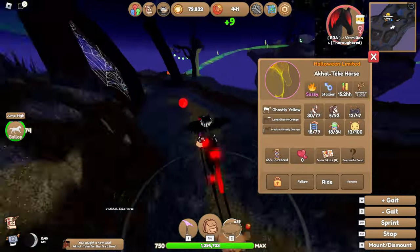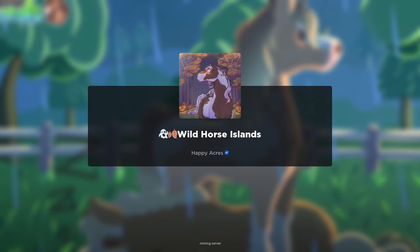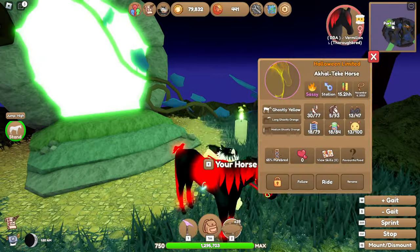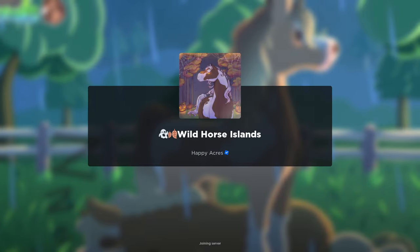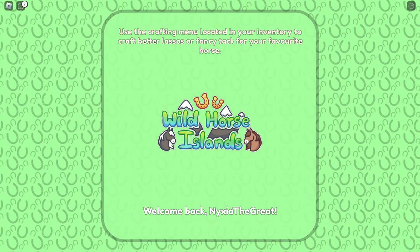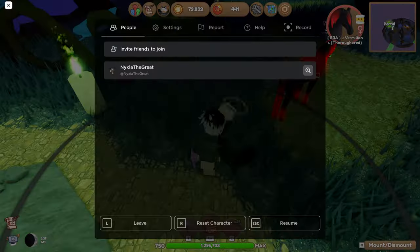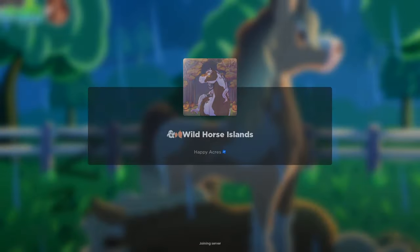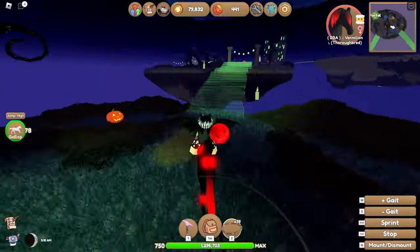To start off, you need at least one lasso of any tier. When you spawn into your server, or whatever server you're using, go to the Island of Lost Souls and then equip your lasso. If you have the range ring of the lasso turned on in your settings, you'll see a circle around you — that would be the range of your lasso. But the color of that ring is very important.